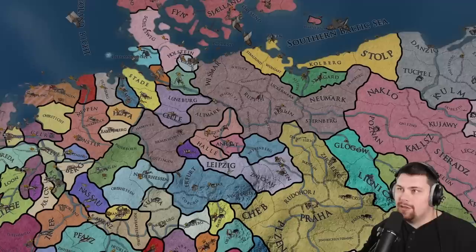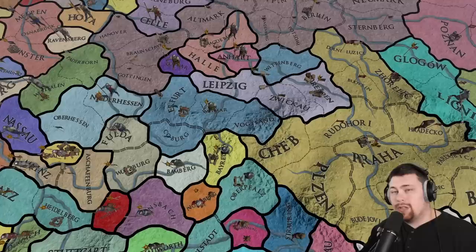Orissa fully annexed Bengal, which is awesome. The Ottomans are definitely going to beat the Mamluks at this point. Brandenburg has expanded a bit over here — a couple of new tags have popped out, but overall Brandenburg is doing pretty good.